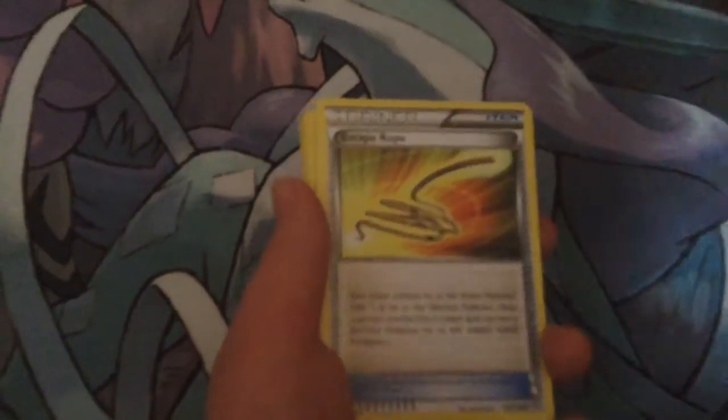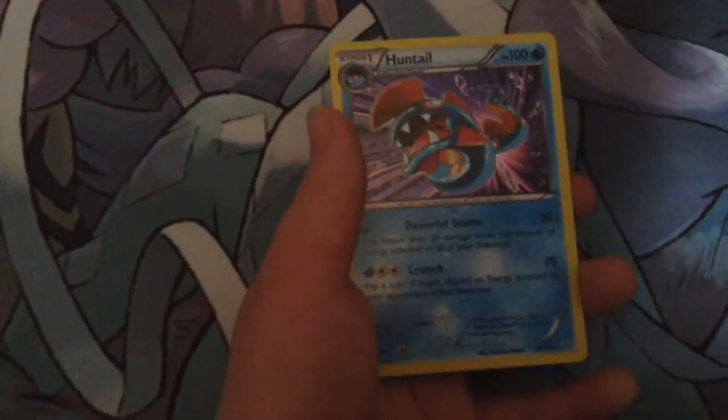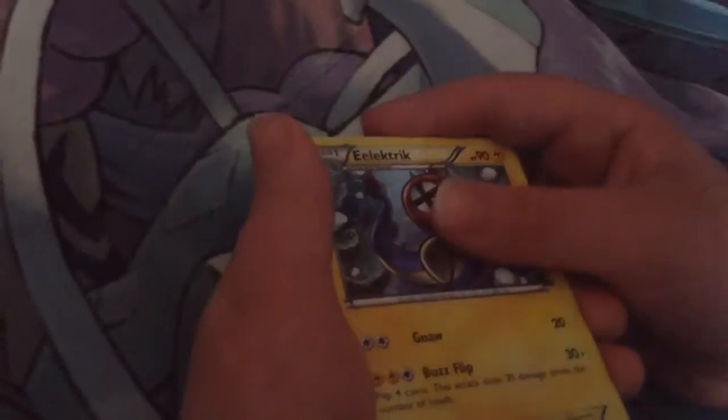I got an Energy Retrieval, a Celo, a Skate Rope, a Honage, a Hippopotamus, an Electric, a Feebath, a Skitty, a Bidoof, and a Huntail.